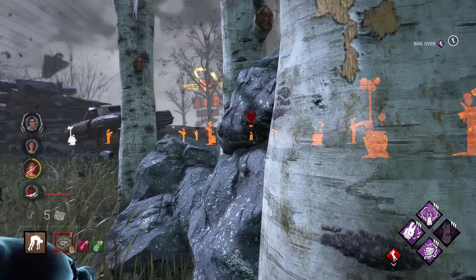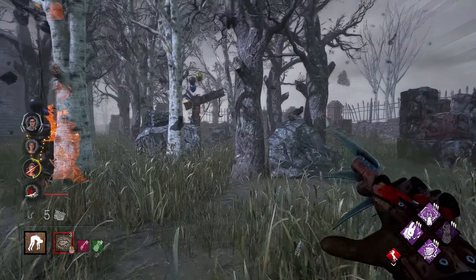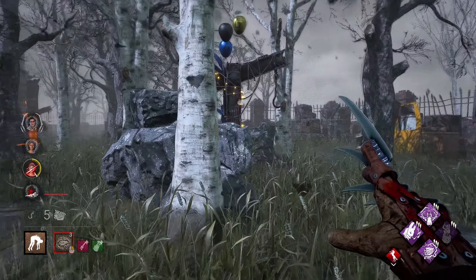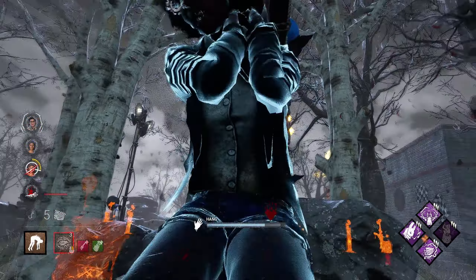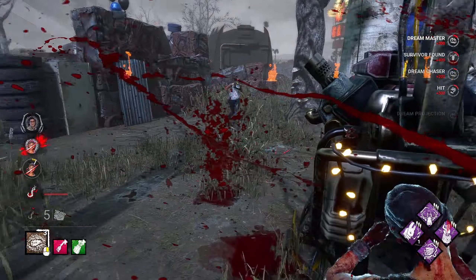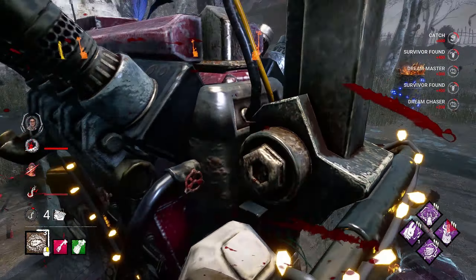Merciless Storm went off over there to the left — you can tell because the gen was highlighted in a white aura. I don't know if I can hook in time and get over there to pop it, but if I can, it'll be amazing. She's going to commit, so she probably has it. So close.